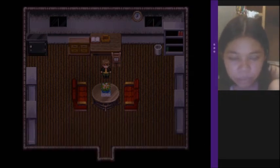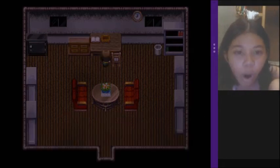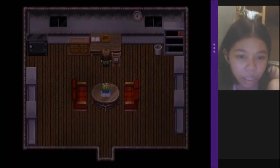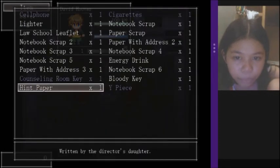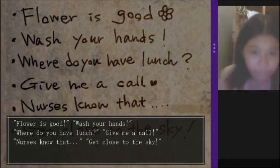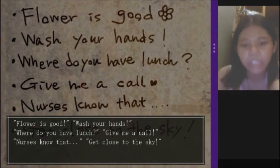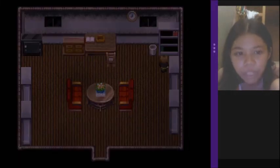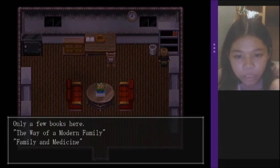Seems to be artificial. Oh, there's something in the base — a piece! Got a white piece. 'Flower is good' — oh, so that's where you get flowers. 'Wash your hands. Where do you have lunch? Give me a call. Nurses know that.' Give me a call — I believe that's on the telephone, but I don't know. I don't believe there's a phone in here. Only a few books — about modern family and medicine.